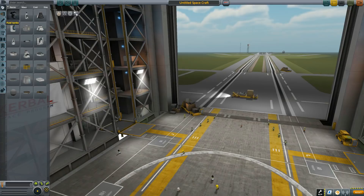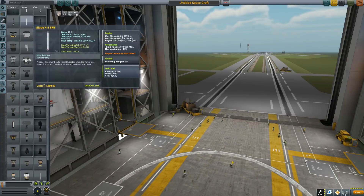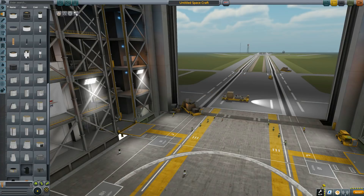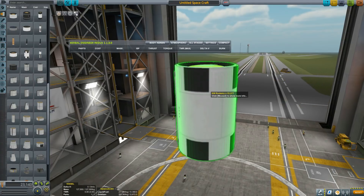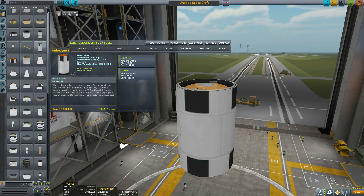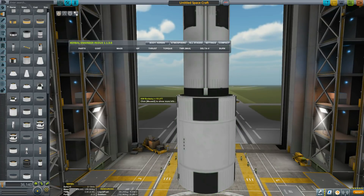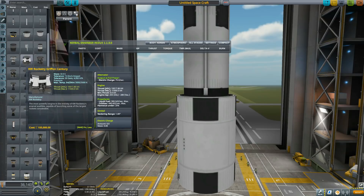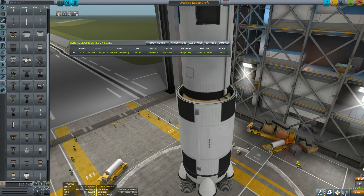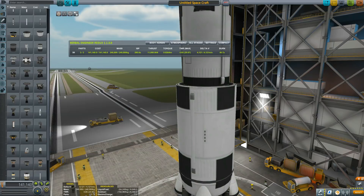For number three I chose KW Rocketry. The reason I picked it is because it has a humongous amount of parts — it adds all types of engines, rocket boosters, and a whole bunch of tanks. It boosts what you can build by adding a whole new tier: five-meter parts, compared to the normal three-meter stock parts. The engines look really nice and are nicely textured. Best of all, they're kind of stock-alike, so they fit correctly with your other rockets and don't stand out too much.